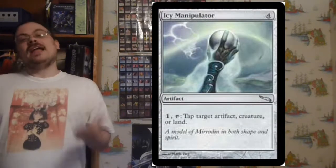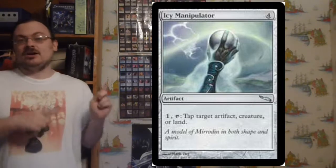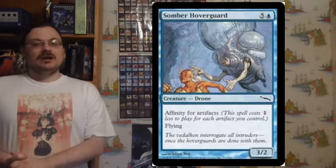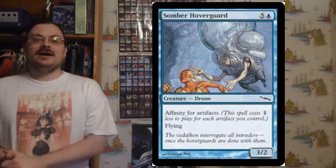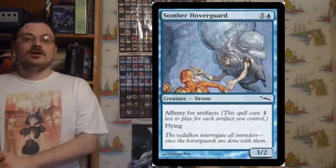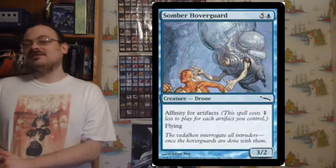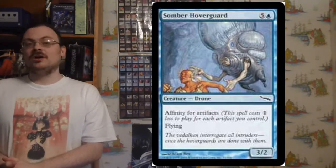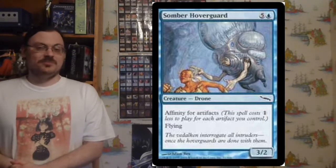The set has a heavy influence of artifacts throughout, including artifacts that have colored mana costs, which was new here. It also had the keyword Affinity. Affinity is a keyword where, if you have a certain type of card in play, for each of those cards you have, the card with Affinity costs you one colorless mana less to play. Affinity itself could be for any type.